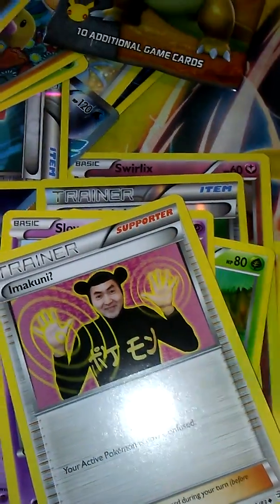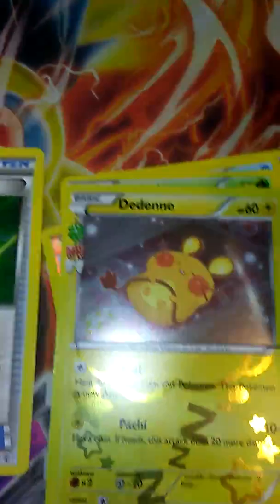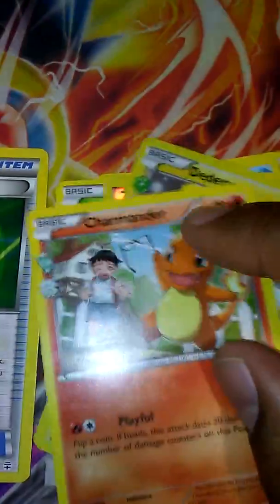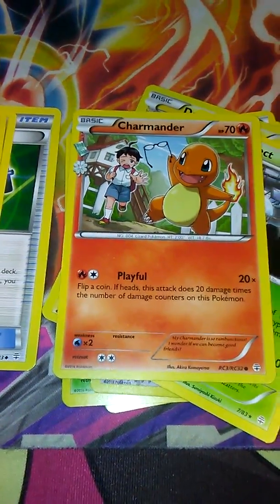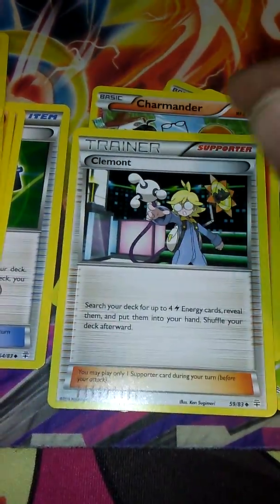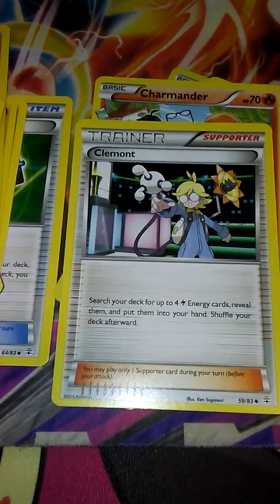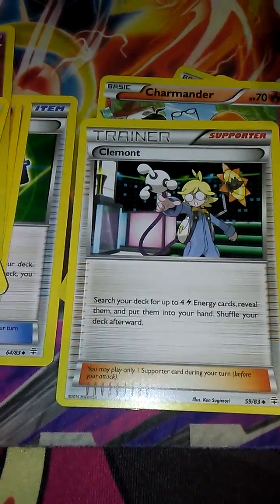Here's my Blastoise pack. We got a Geodude, a Dark Energy — oh, they do have Dark. Krabby, Caterpie, a Reverse Hammer — that's playable. A Dedenne — Dedenne looks so cute. We have Parasect, Charmander. Look at Charmander stealing people's glasses — what a little jerk. He has two retreat costs and he's running from a kid. Clement — however you want to say it — this works with Magnezone. The new Magnezone allows you to play as many Lightning Energy as you want; it's pretty much Blastoise from Plasma something, but it's Magnezone. And then Metapod.